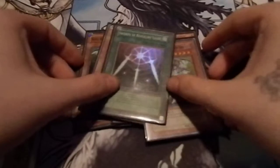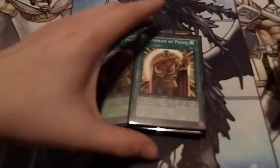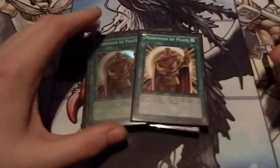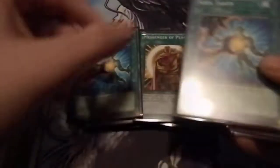For the spells: one Swords of Revealing Light — I don't need more than one, one is good enough. Two Messenger of Peace — two is good, it's kind of like Swords but you pay 100 each standby phase, which isn't that bad. Two Soul Taker.